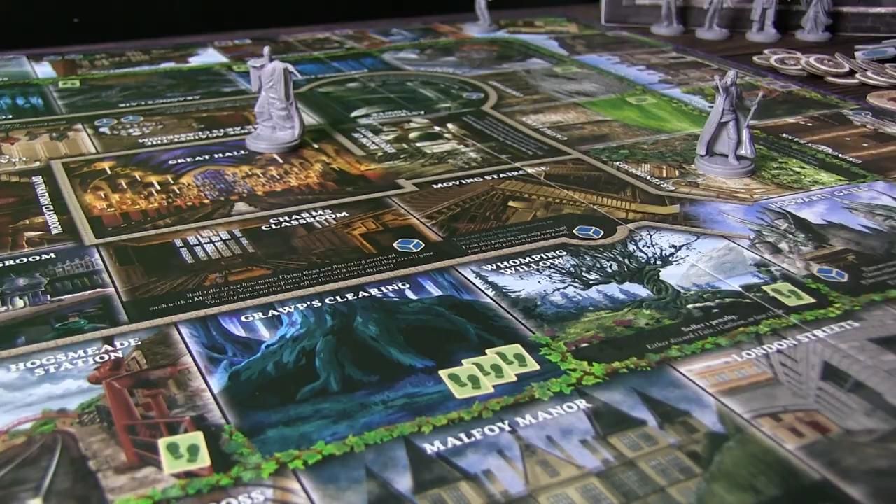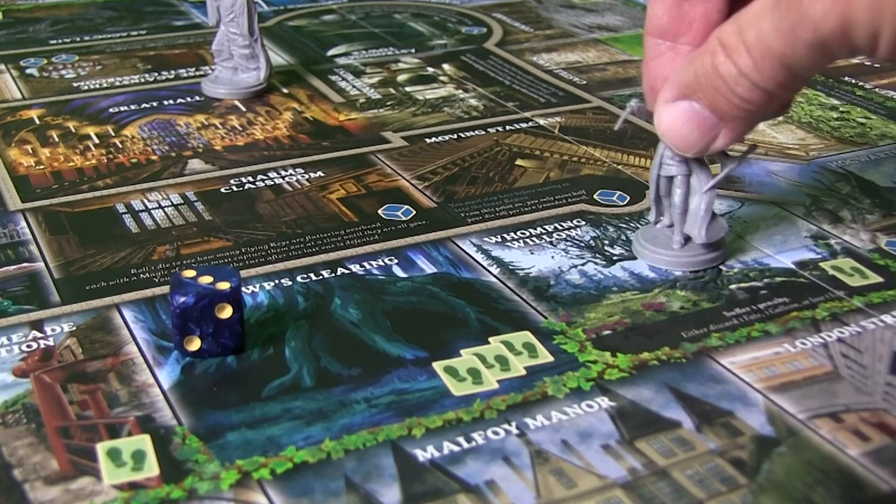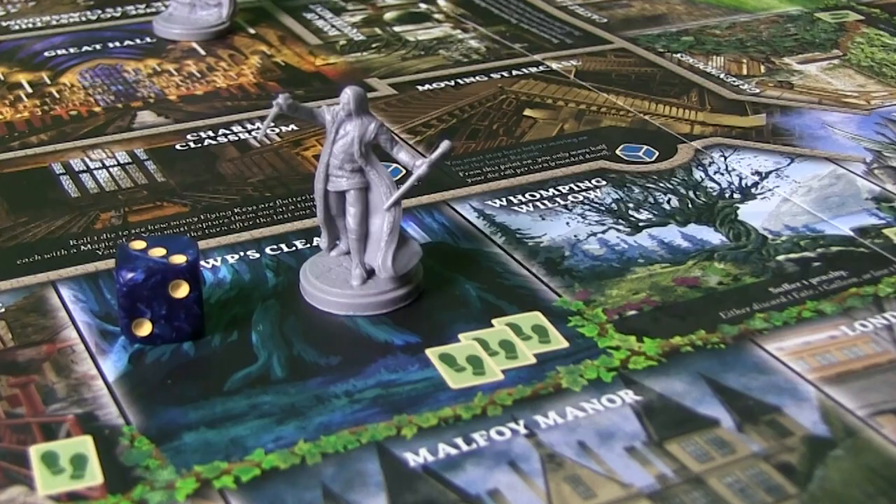What you're doing on your turn is very straightforward. The different player counts will really increase the game length, especially at that full six-player count. There's a lot going on, and everybody's making lots of decisions and encountering different locations. But what you're doing is basically rolling a dice and moving. You always do that first, and then you have to encounter a location.